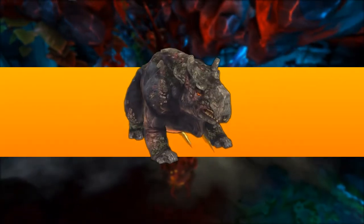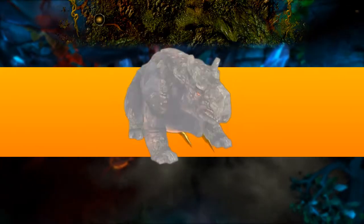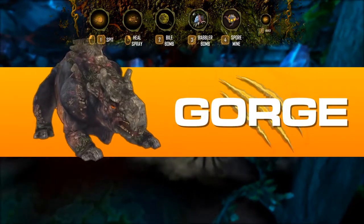The Gorge is the support alien lifeform. Its value comes from its ability to heal injured friendlies and build structures to support.